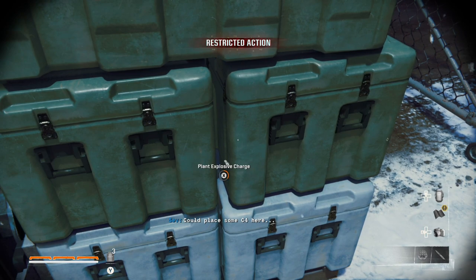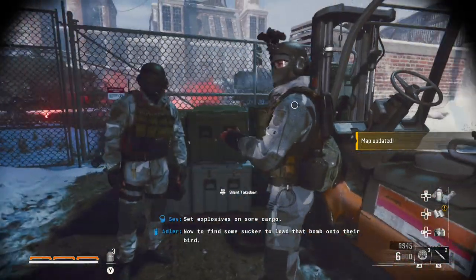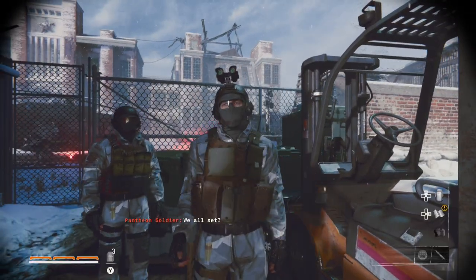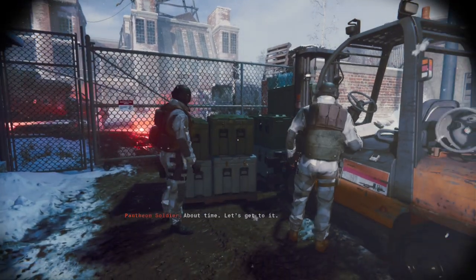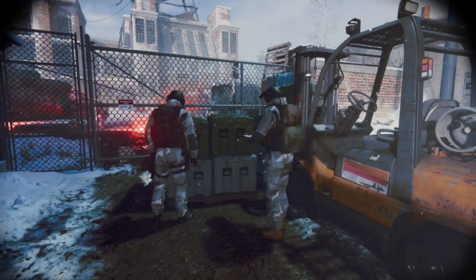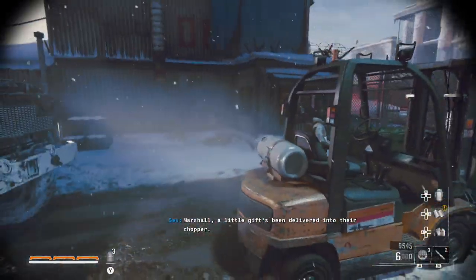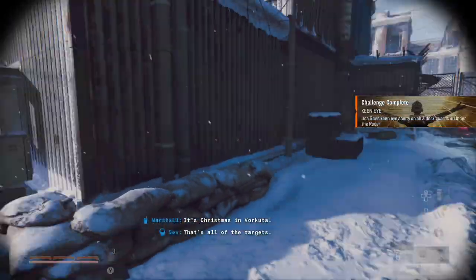Set explosives on some cargo. Gotta find some sucker to load that bomb under their bird. All set? Yep. About time, let's get to it. There we go. I could probably sneak my way in there. Little gift's been delivered into their chopper. It's Christmas in Vorkuta. That's all of the targets.